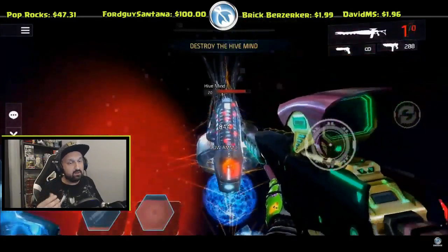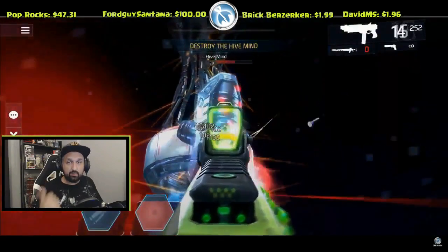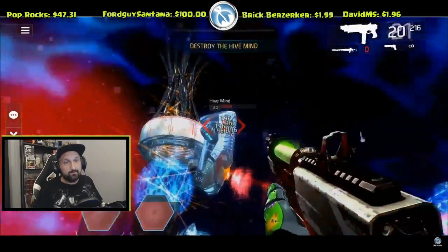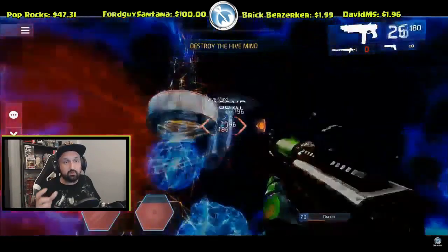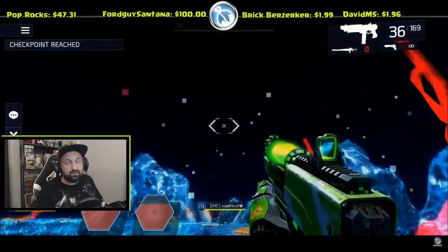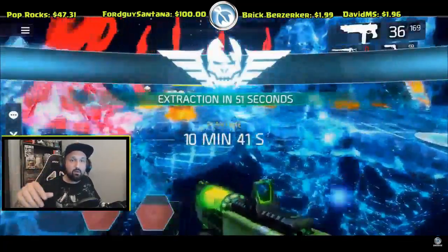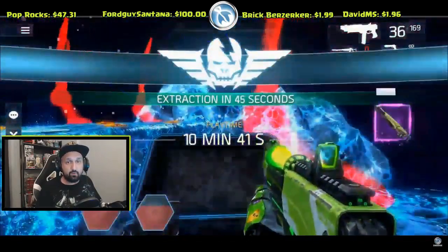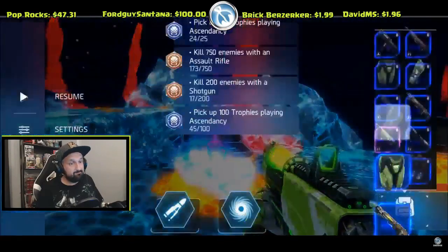If you do it right you'll see the extraction result and final time at the end. The bottom part has the most HP, the legs are easy to kill, and the face can deal heavy damage — it fires a laser beam that will kill you easily if you don't avoid it. After the boss is down, collect the loot and go back to the hub.